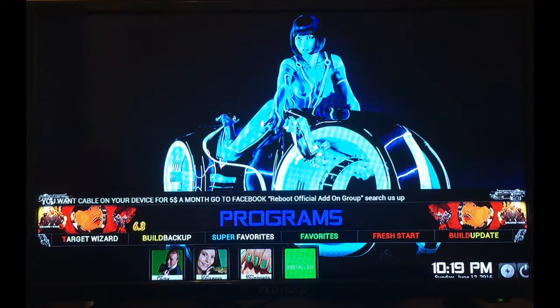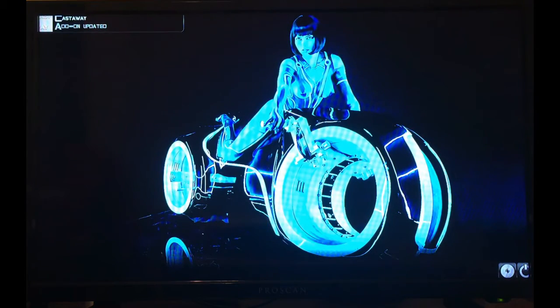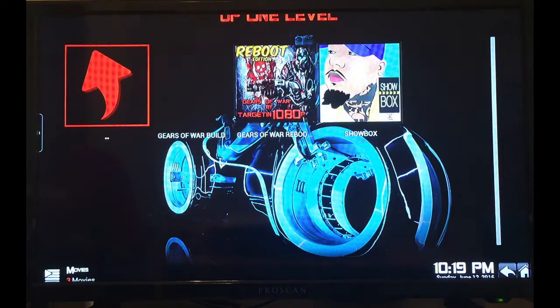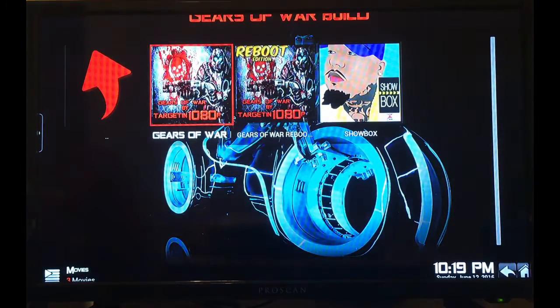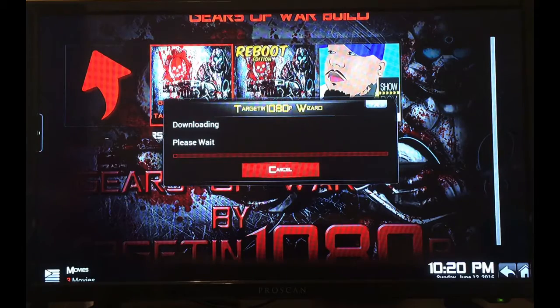What you want to do is go to Programs, then go to Target Wizard, and select the Gears of War build right here. You don't want the Reboot Edition unless you have paid for that service, or else you're going to get login pop-ups and it will be very annoying. So let's go ahead and click the first one, Gears of War build.